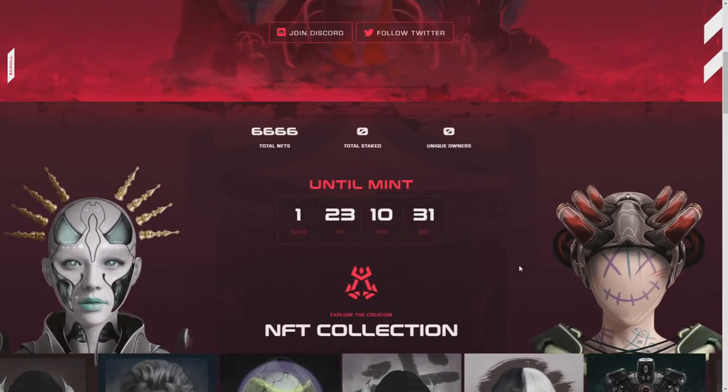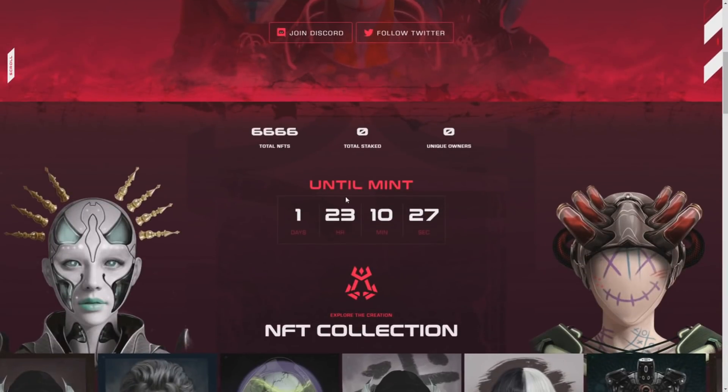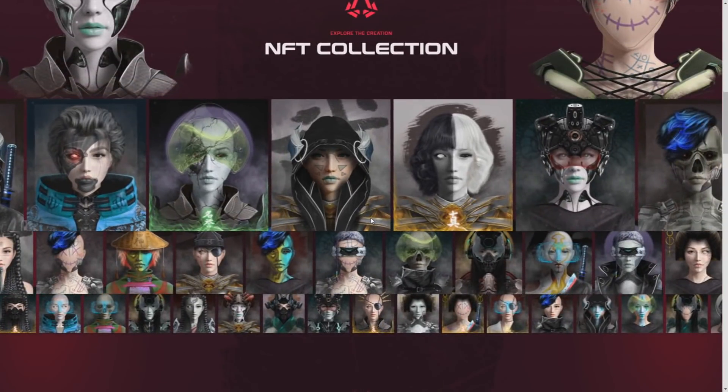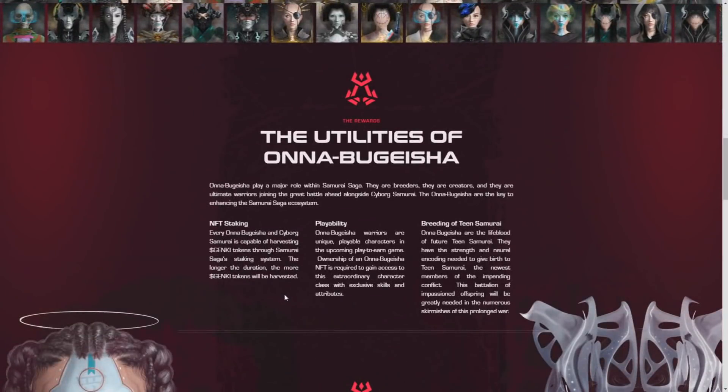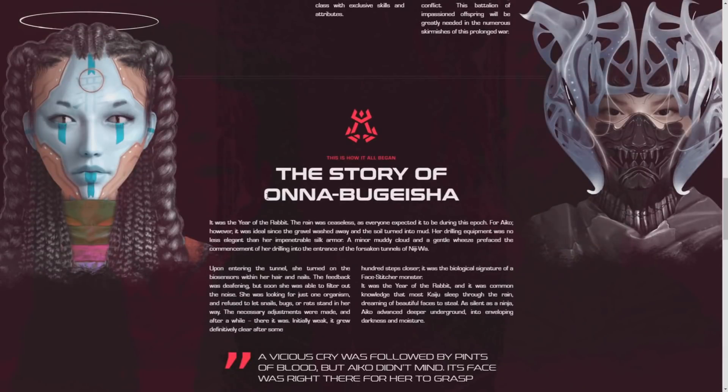Now let's head into the Onabu Geisha, the newest collection of Samurai Saga. As you can see, mint opens in one day and 23 hours, the total NFT supply is 6,666, and the artwork is really detailed and impressive. The utilities of Onabu Geisha include staking, playability, and breeding of Teen Samurai.